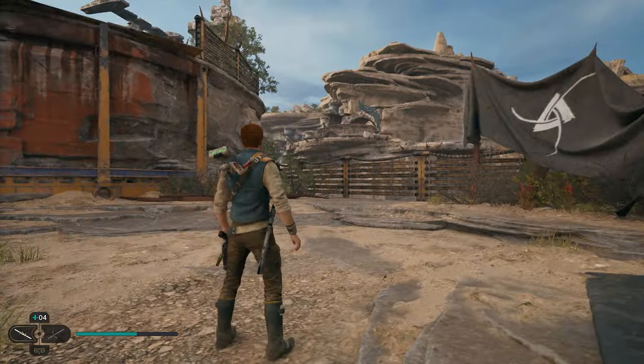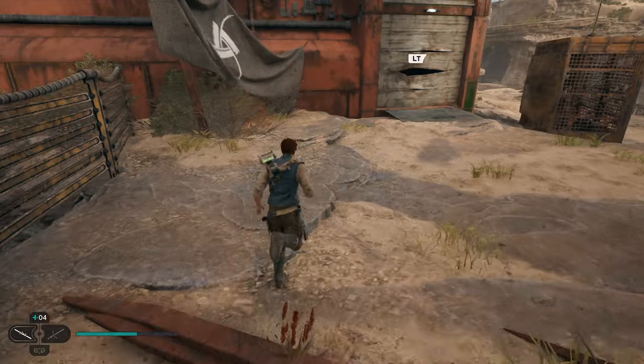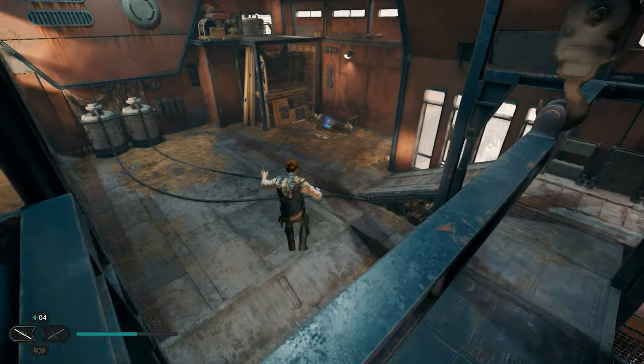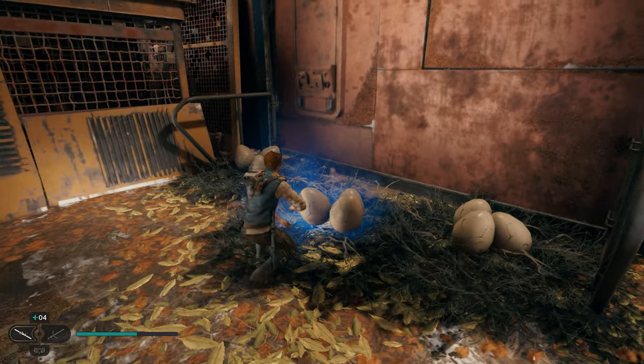Before we go anywhere, we're going to come right over here to the back left against this gate and get ourselves another seed pod right here. After we grab this one, we're going to turn around and go into this barn — you can use the force to break the door. Once you go in, if you look down on the first floor back over in this corner, we're going to have a blue glowing orb. We can run over to the bird's nest, pick that up, and this will be how you get your next collectible.